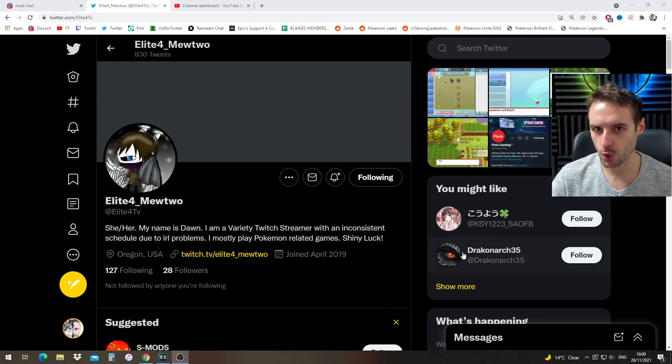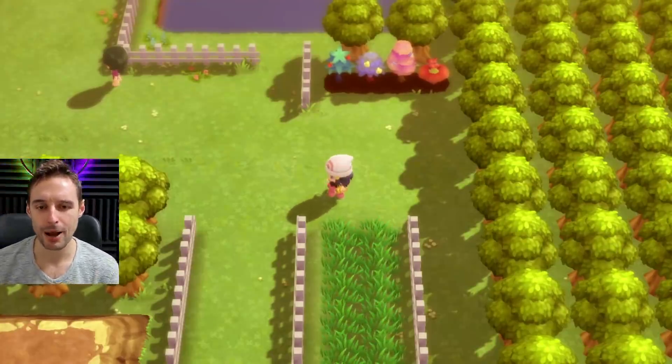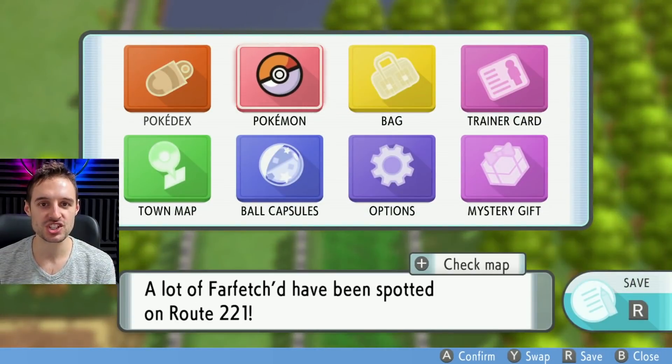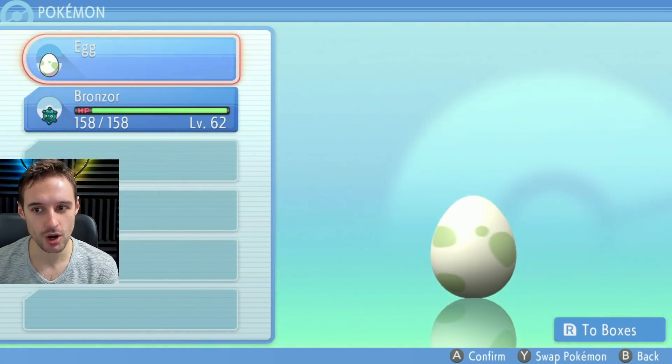Just a shout out to Elite4Mewtwo over on Twitter who gave me the idea for this video. If you've been watching some of my more recent videos, you will know about this glitch — this is the Menu Storage Glitch, which we're going to do once again, and I'm going to be able to use this to show if this egg is shiny or not.